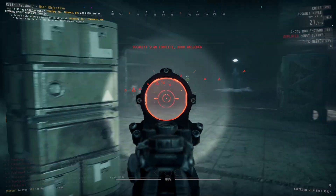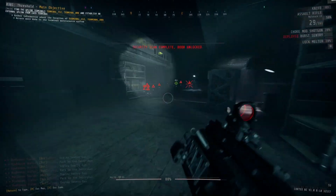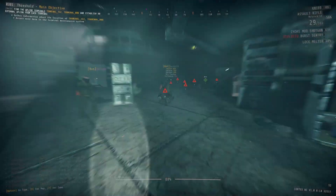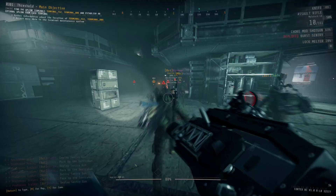Once you've completed all of them, open up the western security door so that it is open and ready for you to come back later. There are no enemies or resources in there, so you can just open the door and walk away. Then you can head either into zone 235 or 236 to get to work on the first uplink.